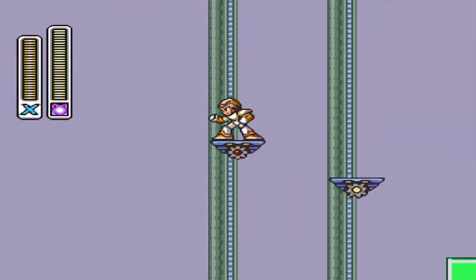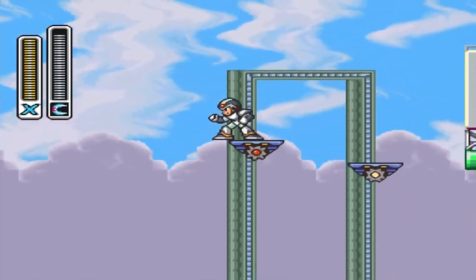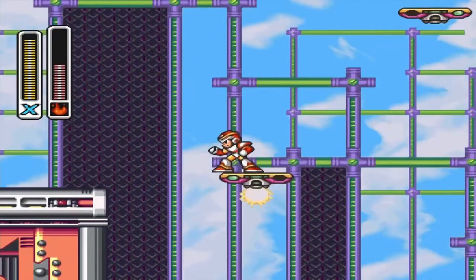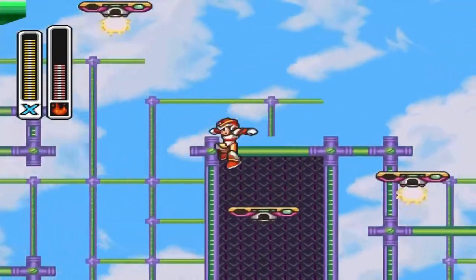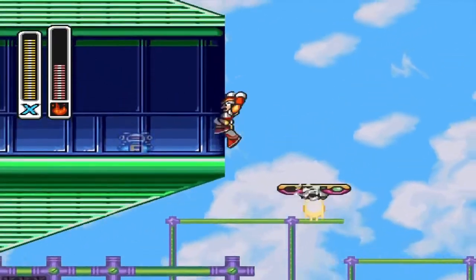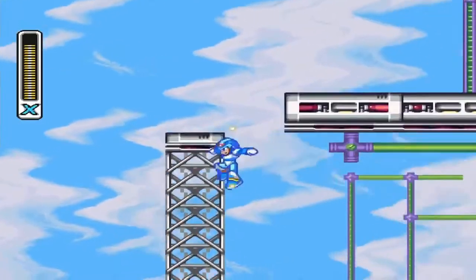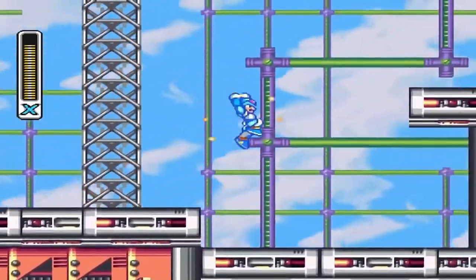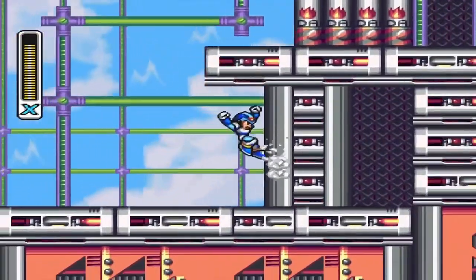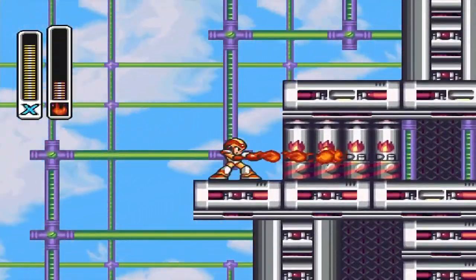In Storm Eagle Stage, if you ride the first little elevator platforms up to the top then dash jump to the left, you'll be able to get that heart tank. Take these little platforms that go up and down and use the ability you get from Flame Mammoth to destroy those barrels and you'll be given another armor upgrade.